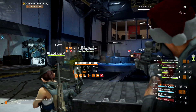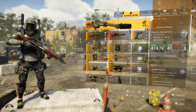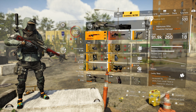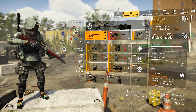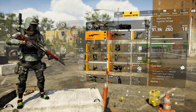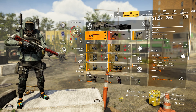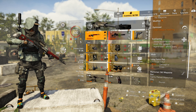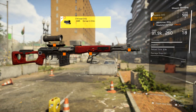Let's dive into the build and break down how it's set up. You'll notice I am running 11 offensive, 1 defensive, 5 utility, with 213k armor, 31k health, and around 700 skill power. I am running an SVD which gives me almost 92,000 damage with an 18-round mag, because I have Lucky Shot — magazine capacity increased by 20%, and missed shots from cover have 100% chance to return to the magazine.